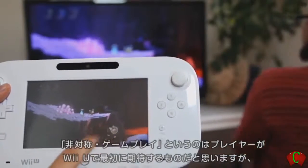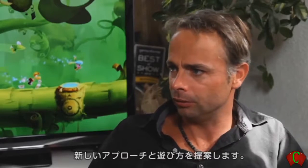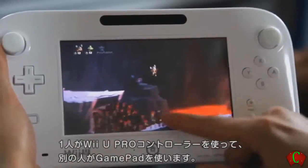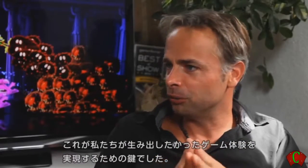Asymmetrical gameplay is really the first thing you could expect from a Wii U game, just because you've got a different way of approaching the way of playing. On one side you've got the classic controller, on the other side you've got the gamepad. And it's really the key of the experience we wanted to build.